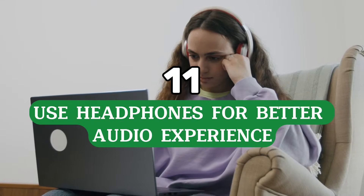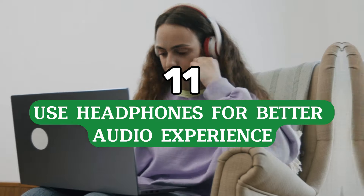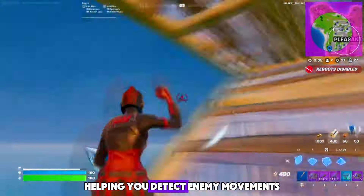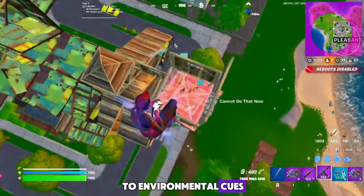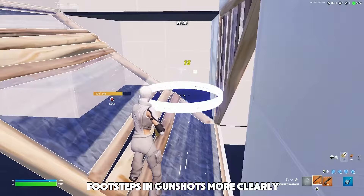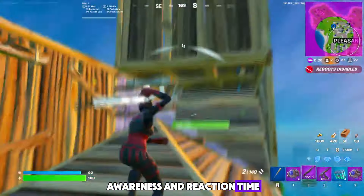Tip number eleven: use headphones for a better audio experience. Sound plays a critical role in Fortnite, helping you detect enemy movements, locate chests, and react to environmental cues. High-quality headphones can make a world of difference, allowing you to hear footsteps and gunshots more clearly. This can be a game-changer in terms of situational awareness and reaction time.